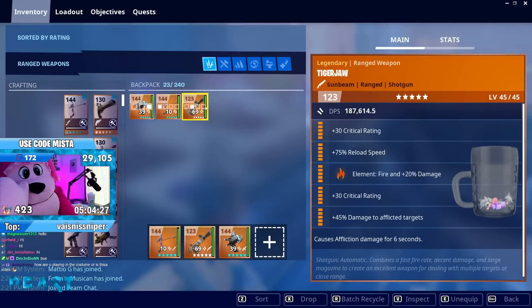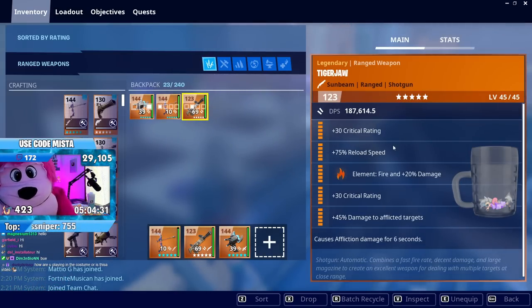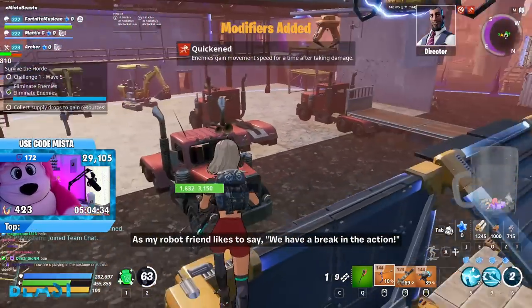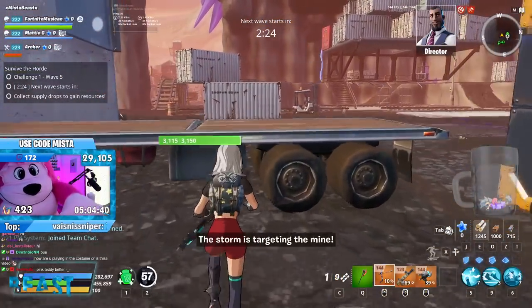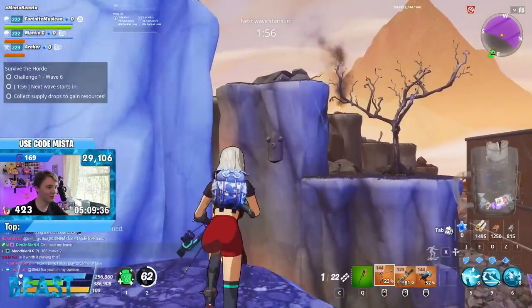On an unrelated note, look at this tiger jaw I got randomly. Every single game we've been getting decently rolled weapons. You never want double crit rating, but on a random weapon that's pretty good. I think I might just keep it.